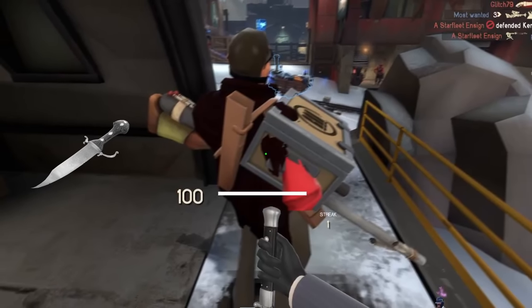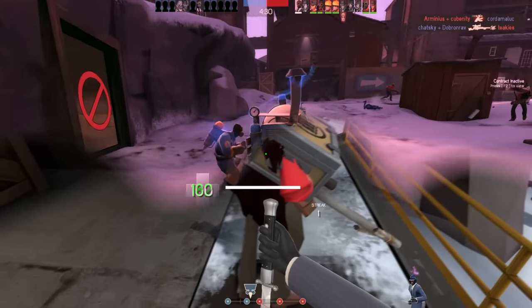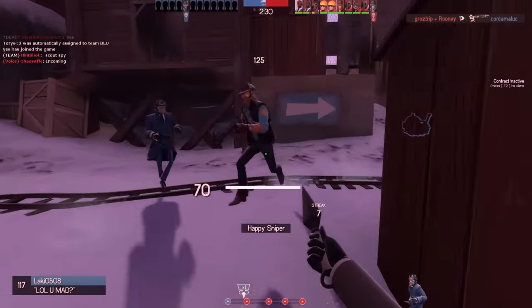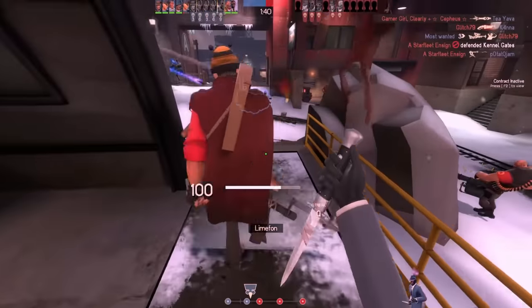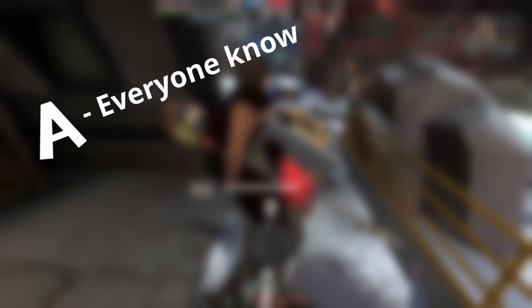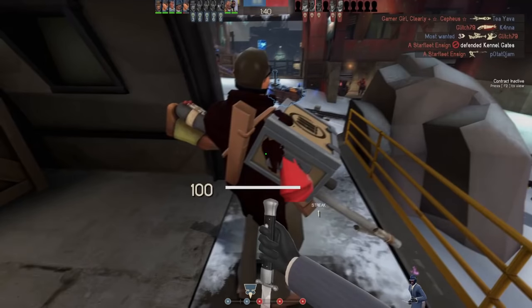Let's say you got the stab. Now what? You're out in the open, you're undisguised because you're probably not using the Ur-Eternal reward, and you just got a sweet smack of dopamine because it's satisfying to get a backstab. Focus, because this is the important part: getting away with it. You've secured the kill, but you haven't secured your life. A spy is most vulnerable during and after a stab because A, you've drawn attention to yourself; B, you're undisguised and uncloaked; and C, you're in a place where you shouldn't be. So how do you get out? My answer boils down to two words: cloak and juke.